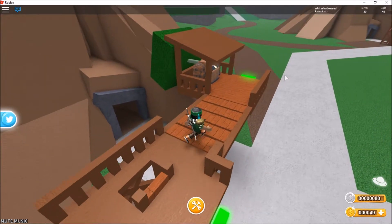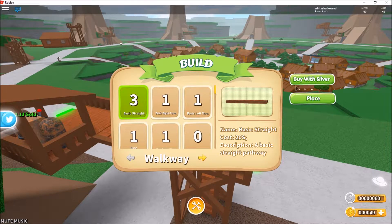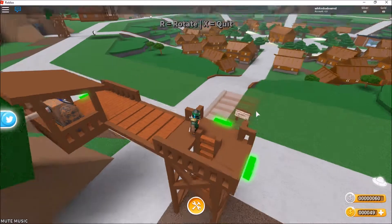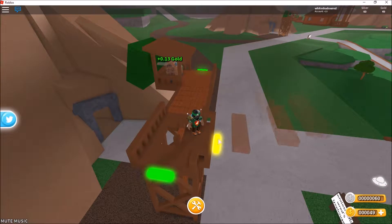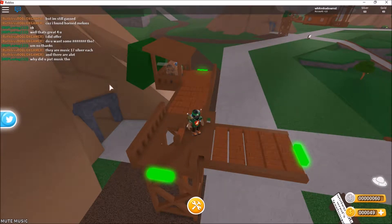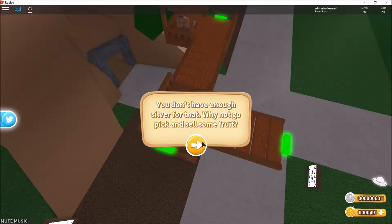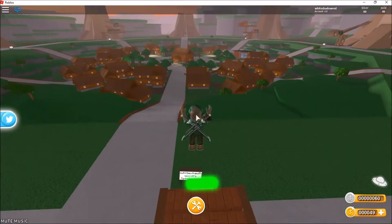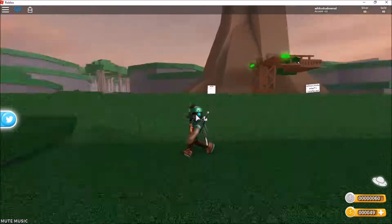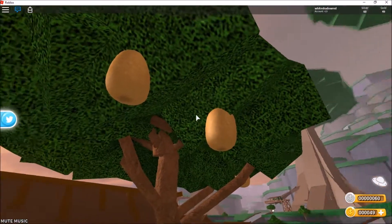I've just got some gold and some silver. Basically you make a tree house and you sell fruit. So let's buy this and place it. We've done that. Don't have enough silver for that. Also it costs 25 Robux to get into this game because it's a beta game, but it's still doing good.